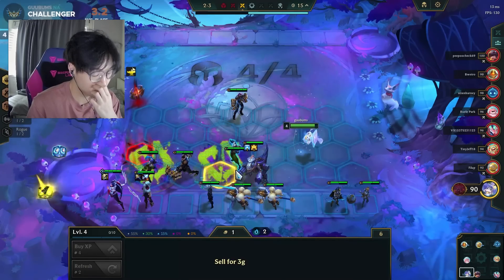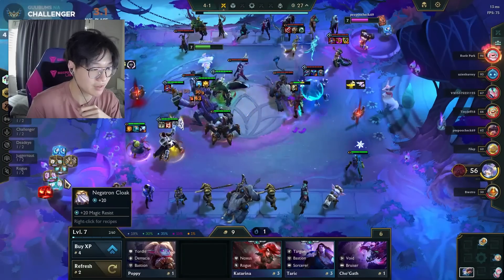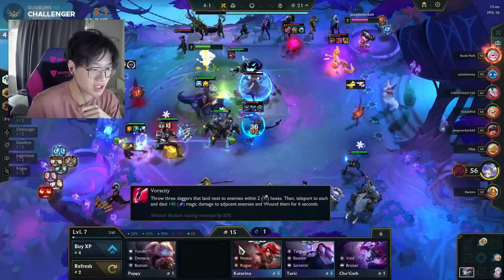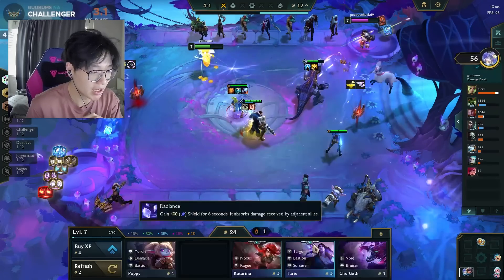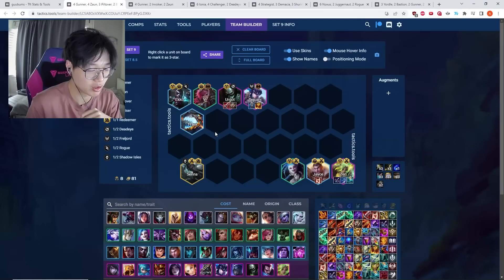You stack up your T-Hex on a lost streak, and then at around 3-5, 3-6, or 4-1 you level to 7, roll it down, and cash out — meaning you win one round — and your T-Hex is going to be at roughly 30 stacks. You never want to sell your T-Hex for the rest of the game, and pretty much this is going to be the board you play after that.